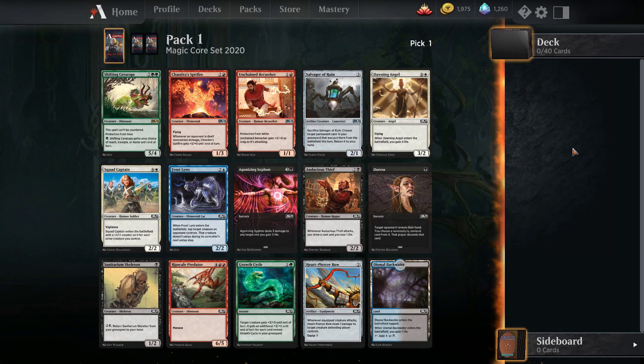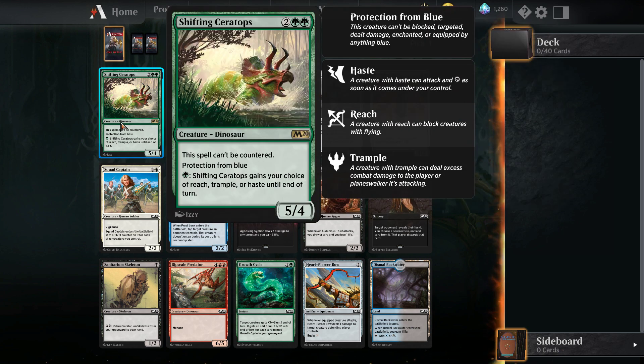This opening pack is pretty great. We have Shifting Ceratops, which is an excellent rare — 4 mana for a 5-4, and it can't be countered and has protection from blue. Those don't matter as often as the rest of the abilities, which for a single green mana give it Reach, Trample, or Haste until end of turn. So that card is obviously just great.